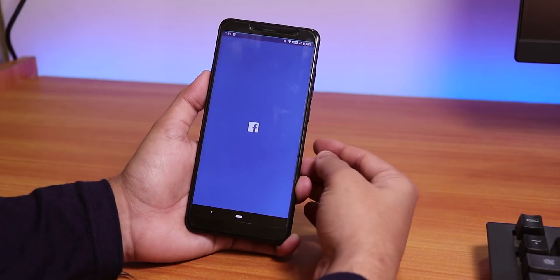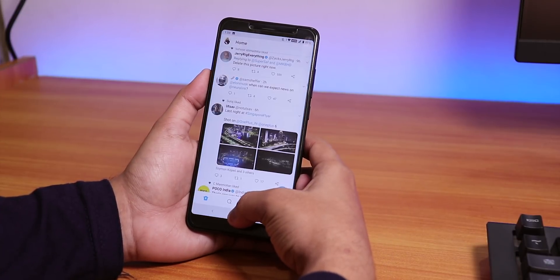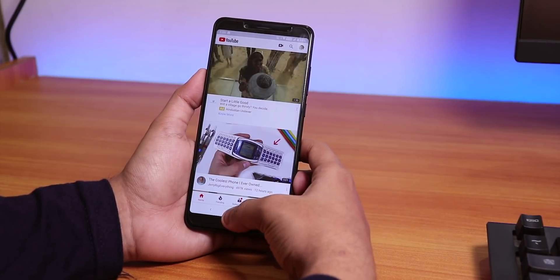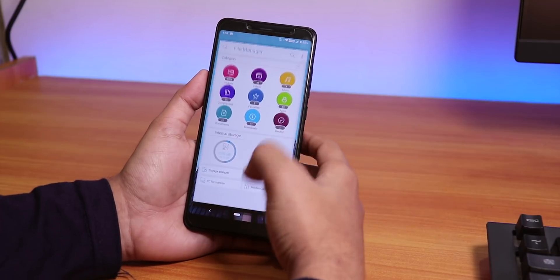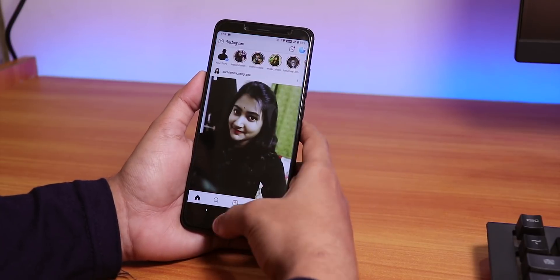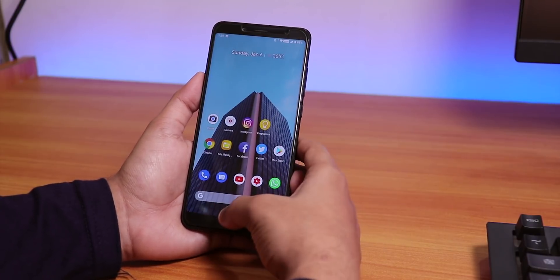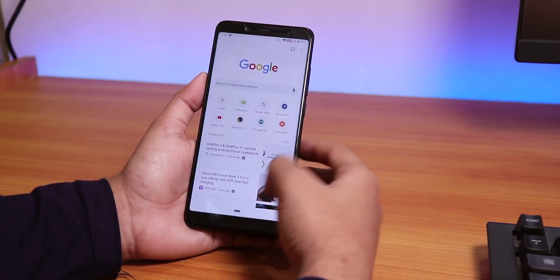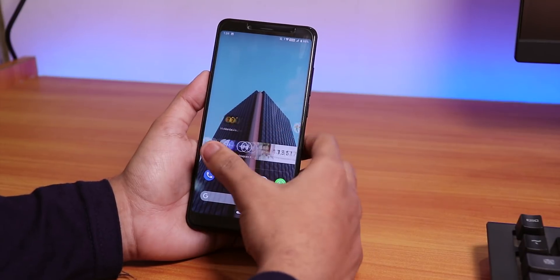Opening some apps — the Android Pie transition animations look pretty cool. App open-up speeds are fairly quick with no complaints. RAM management is solid: all previously opened apps are still in memory, and switching between them is quick. This is the 4GB RAM variant, and Android Pie handles memory management pretty well.